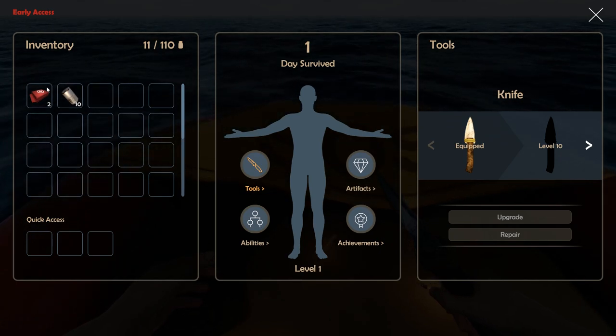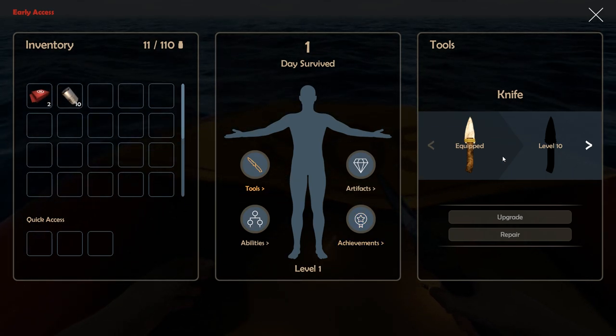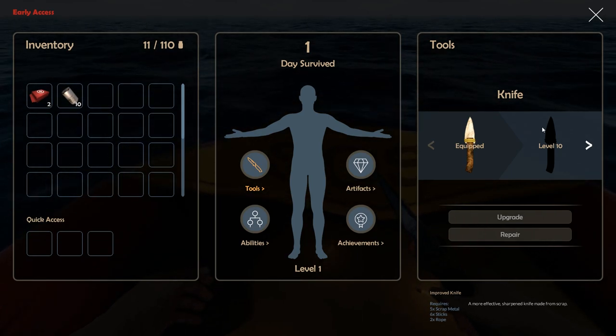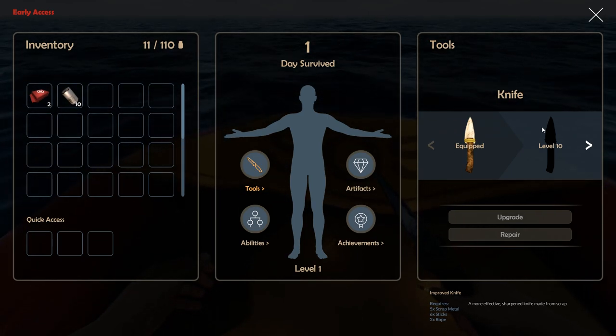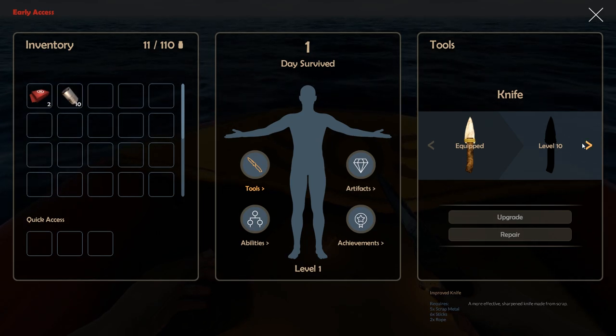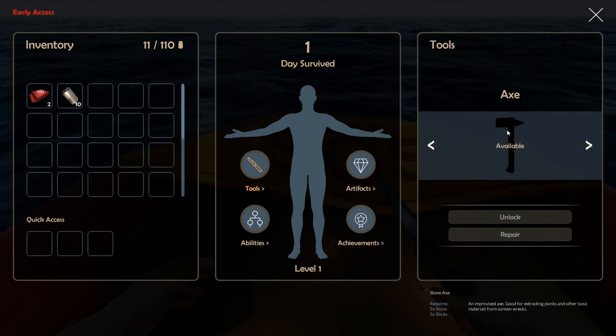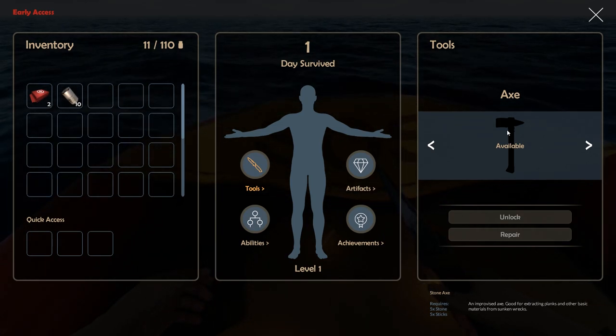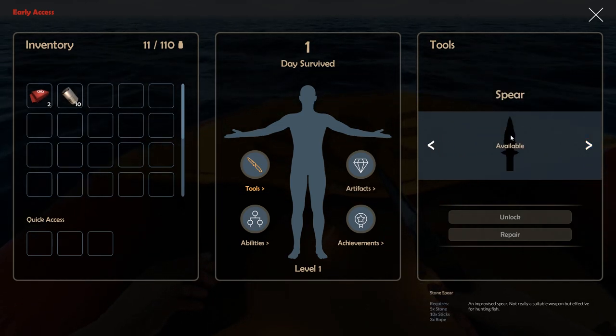This is our guide. We can make tools and upgrade our tools — the bottom part tells you what you need. For example, the improved knife needs metal, sticks, and rope. There are also axes — you'd need stone and sticks to make one.